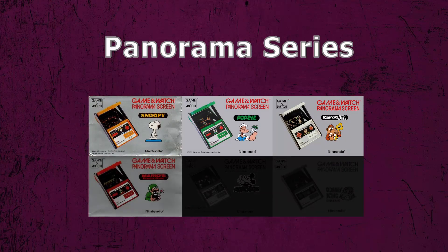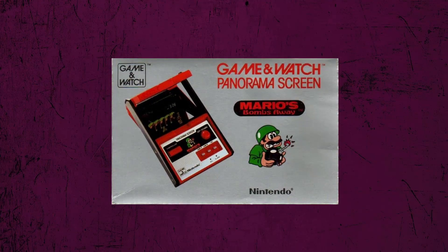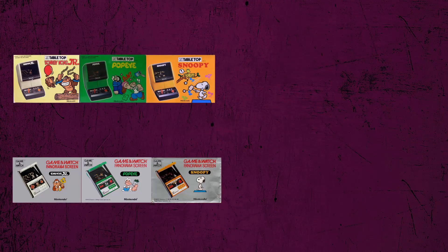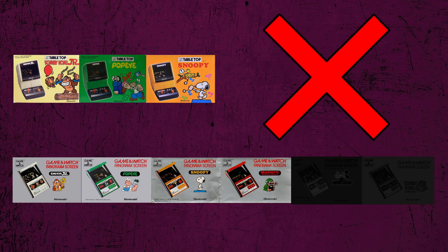Mario's Bombs Away was the fourth game released in the Panorama series, and something of note about this one was that it was the first Panorama original. Up until now, every Panorama game was a port of a game in the Tabletop series. From here on out, Nintendo figured it would be better to just focus on making the Game & Watch games handheld again, as they did not make any more games in the Tabletop series.